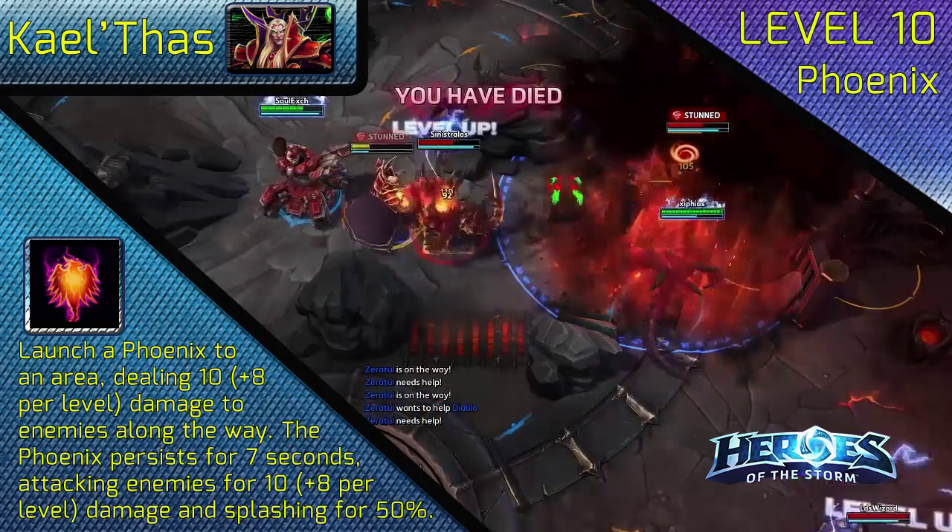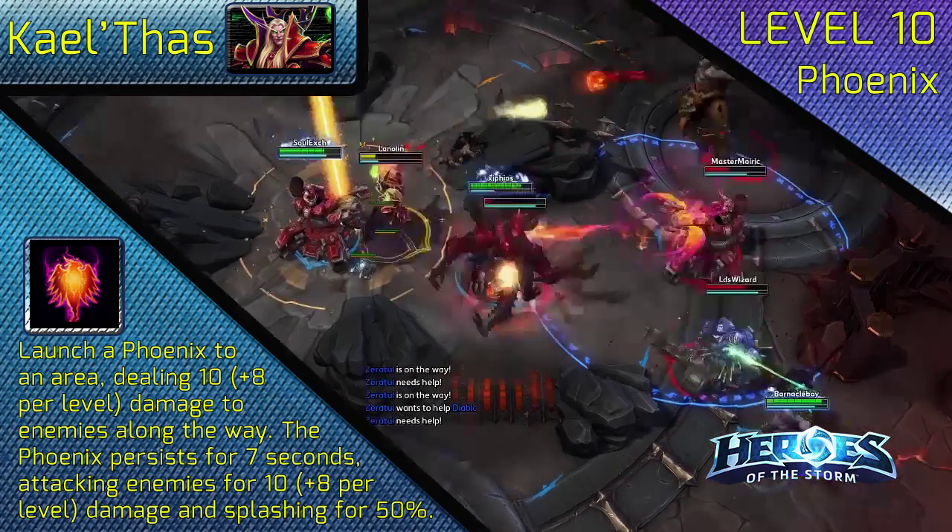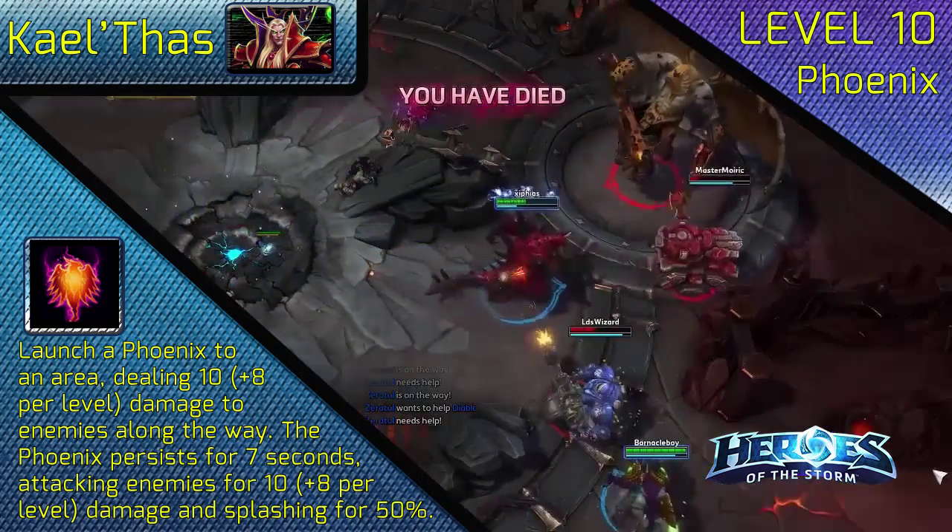At level 10, choose Phoenix. As well as being an effective zoning tool, its travel time and splash damage will increase your teamfight DPS substantially.